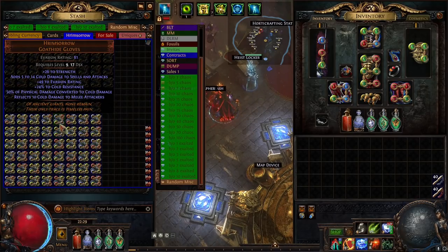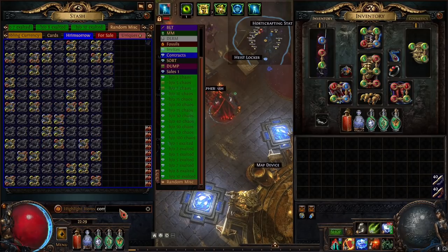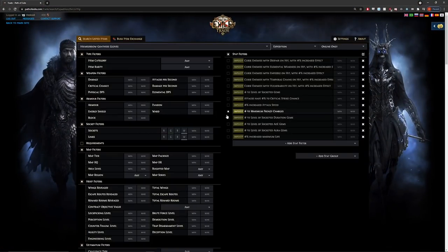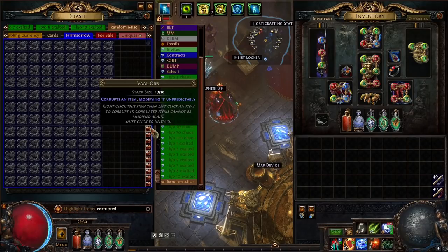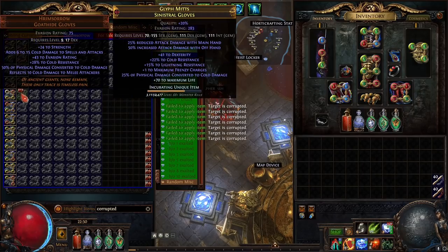I think we should get at least one of those — probably close to one of each: one max frenzy charge and one elemental weakness. That's my bet. The gloves corrupt for about a chaos back, so pretty much everything else is not that great. Attack crit is going to be okay, about 20 chaos, but other than that it's just those two things. Let's jump in and go through them individually.